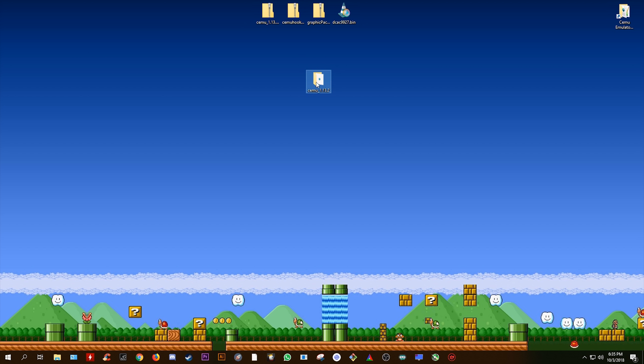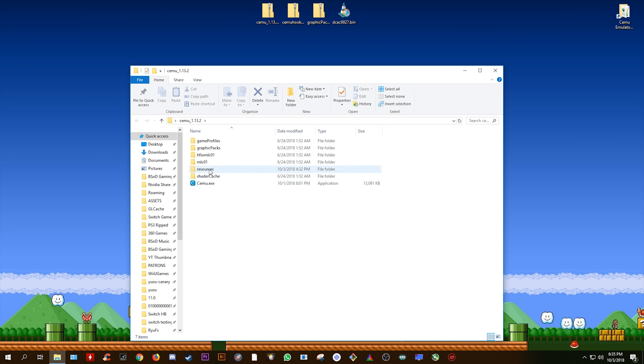Once this is done, drag it to the center of your window. Next, open this folder and all of your files are here. Next, you want to drag and drop the CemuHook zip file into this folder.